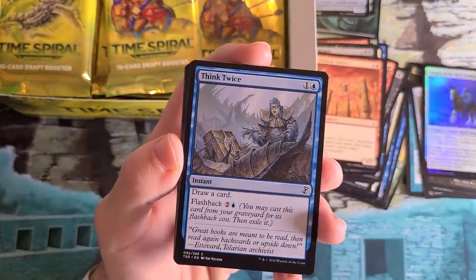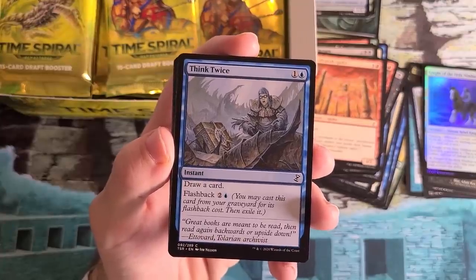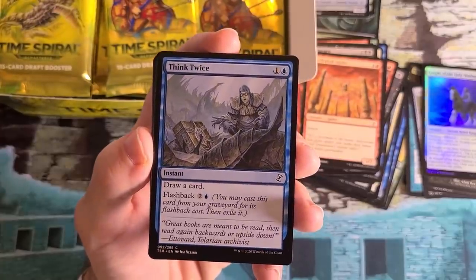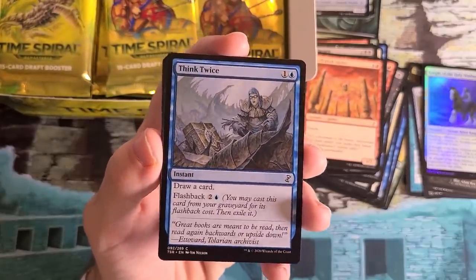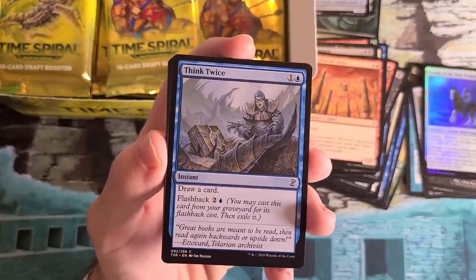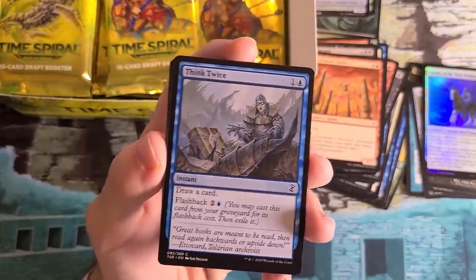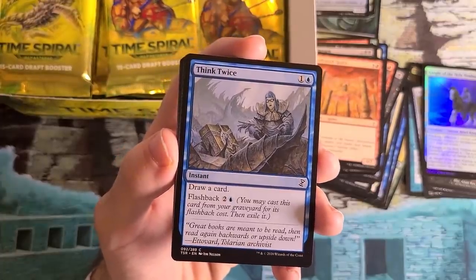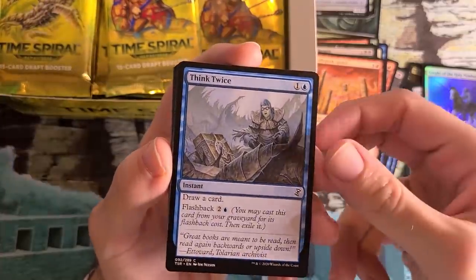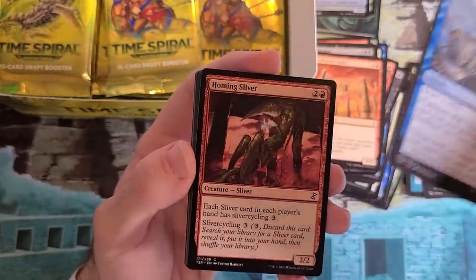Think Twice — you know what I love in Magic? Just a slow, ponderous draw spell. Give me a two-mana upfront draw card, three-mana flashback draw card. Chef's kiss. Think Twice is a card I've always adored. You play it in your blue-white control deck over the long game — it'll draw you some cards. If you have two mana at the end of your opponent's turn, you just cast it. Three mana at the end of your opponent's turn, flash it back for basically free. I've cast probably too many Think Twices in my life. I'm really happy to have this reprint — it's really iconic to the draft format.